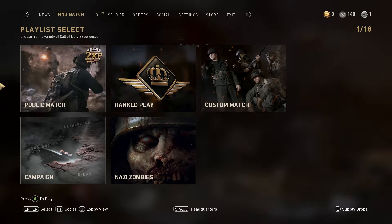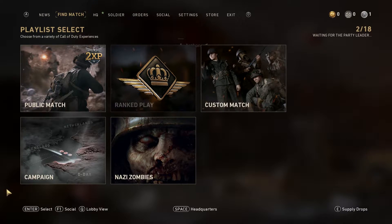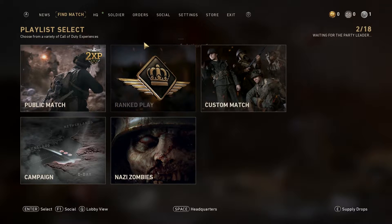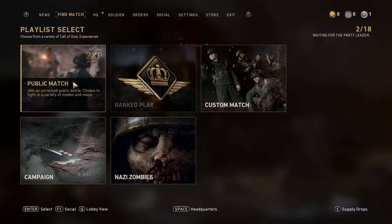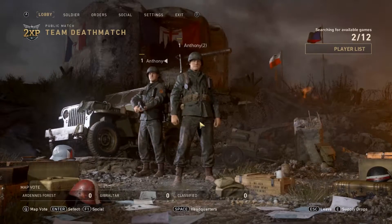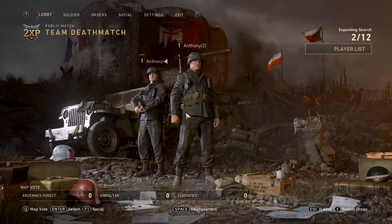You can clearly tell because I'm playing on PC and you can see right here where it says press to play. If I hit A on the controller, it will automatically say over here 'waiting for the party leader' and then ranked will be disabled, which basically means World War 2 has now activated the split screen. Go to public match, team deathmatch and I'm quickly going to show you that it does have this feature.